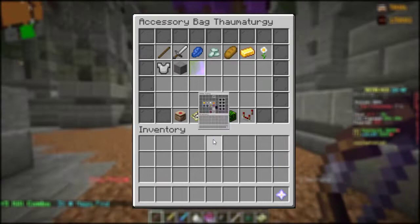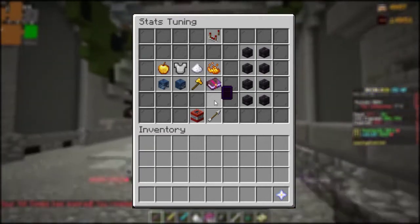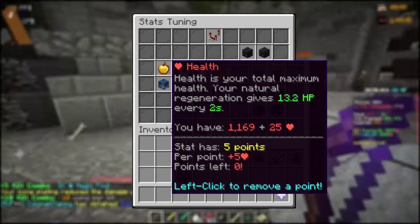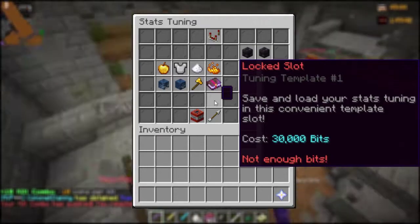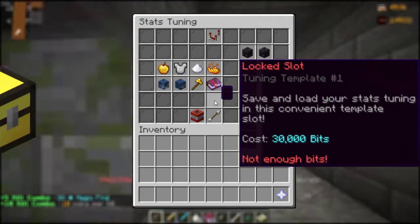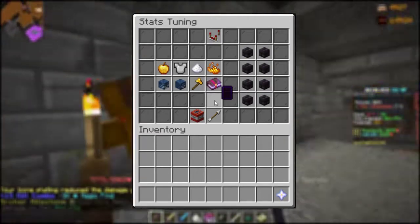Last but not least, you have the stats tuning, which again relies on your magical power level within your accessory bag. Here you can optimize your current setup — if you are lacking strength for example, you can add your additional points onto strength, intelligence, health, defense, speed, and the criticals. With the leftmost button you can always remove the applied points and put them onto other functions. You can also save your current tuning template for 30,000 bits, but I highly recommend against it, as this is the equal amount of 20 gold pots or 20 million storage expanders within Elizabeth. If you have only 20 tuning points to spend, just take a piece of paper and note your upgrades down instead.